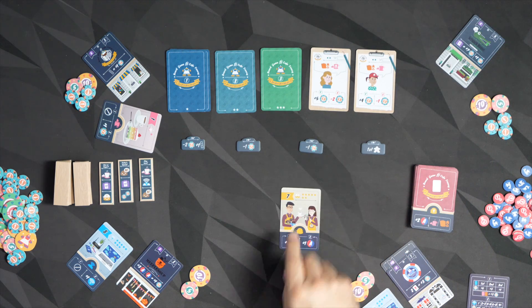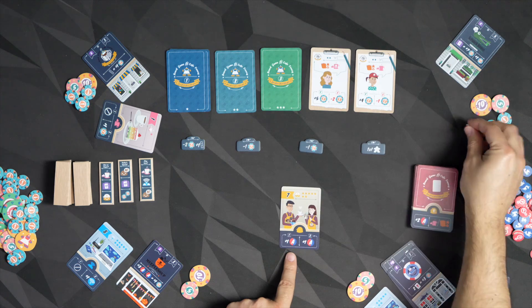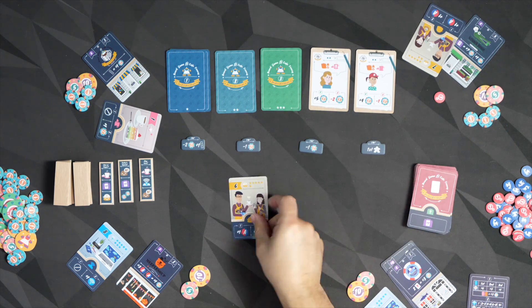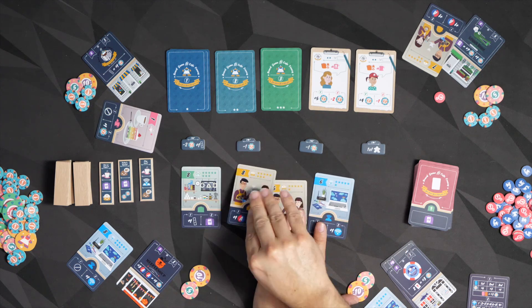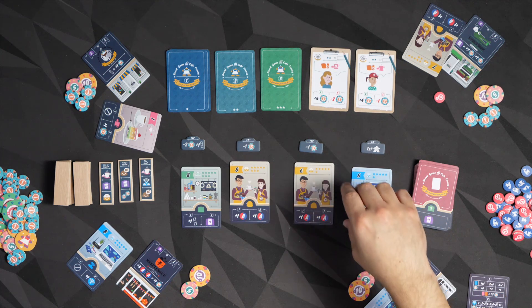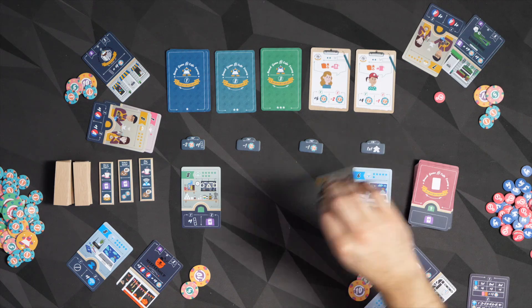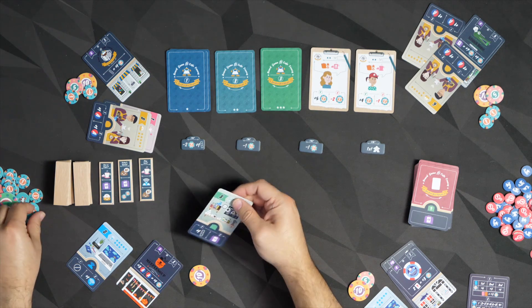Once that's done, we check anything that shows up under the one symbol — that means during the first half of the game. Many of these are blank, but this one here gives that player an action token. They take one of these action tokens and keep it in their pool along with their money. Then we refill the cards — reveal one, two, three, four — and put them out. If there's a tie, they go out in the order they were revealed. Whoever took a particular card goes first the next round.